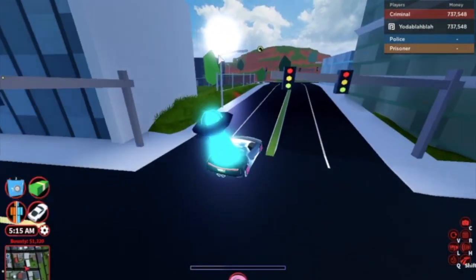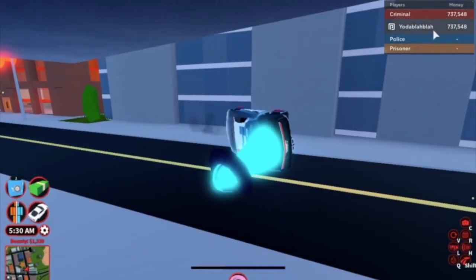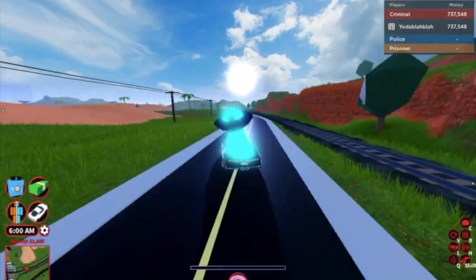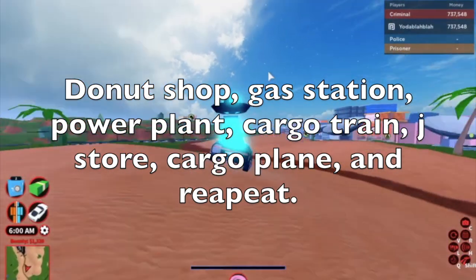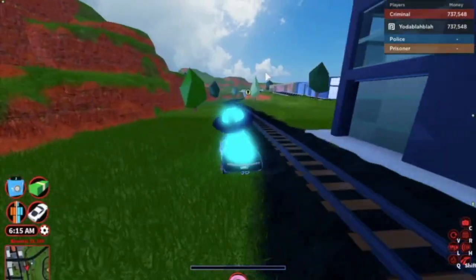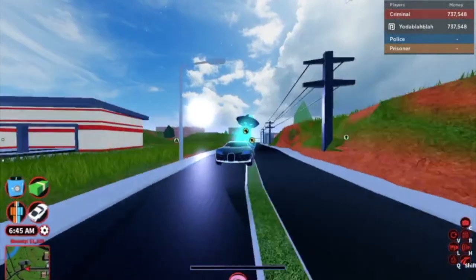If you want to add in the bank that can give you a little more, and with friends that gives you even more because you get to rob the museum. Overall this is a pretty good strategy — I use it a lot and it's very good. I got to $700,000 in like a week. So basically the order is: donut shop, gas station, power plant, cargo train, jewelry store, and/or bank, then the cargo plane — and then you just repeat. That's basically how I get so much money in jailbreak. I'll see you all in the next video. Bye.